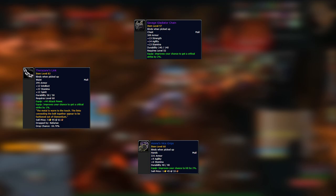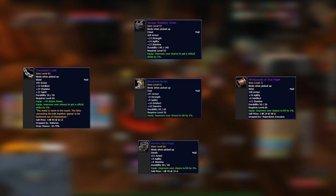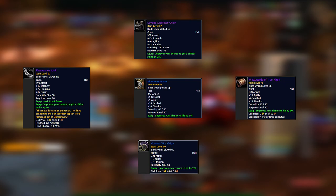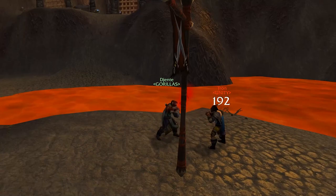The Wrist Guards of True Flight drop from Major Domo and have stamina, agility, and hit — very valuable for threat. You can afford the armor loss on wrists since it's a small slot. Here are a few of my armor sets; I'll talk through what I use them for and the key items that make each one work.